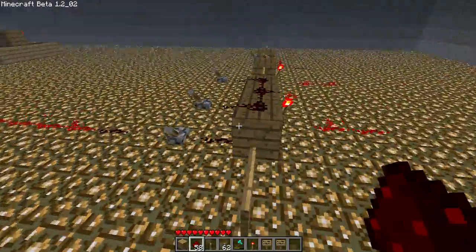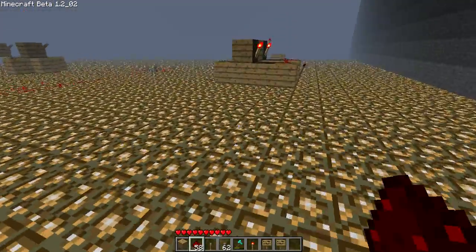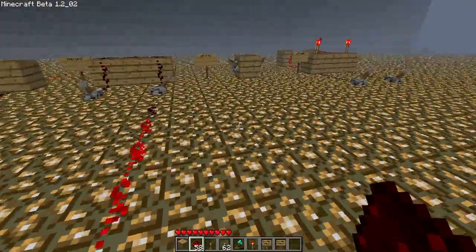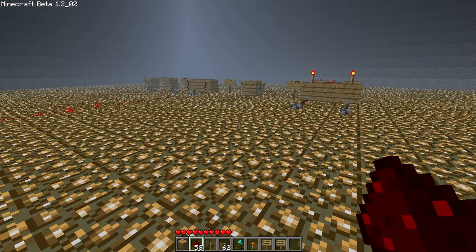That's just the basic tutorial on how redstone works. You can make a lot of stuff out of it — I've made a four-bit addition processor, a three-bit addition processor, an LED display, and an order-sensitive combination lock. You can get really fancy with this, but this is just the basics. Goodbye!